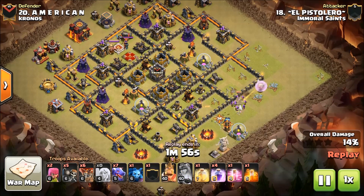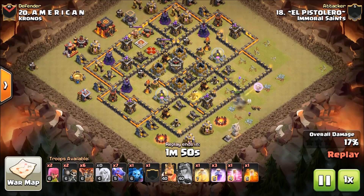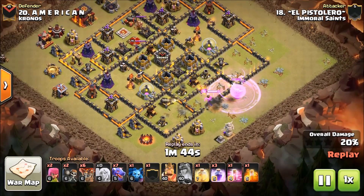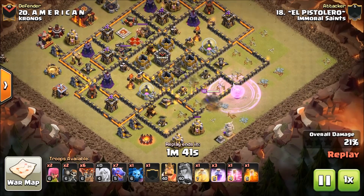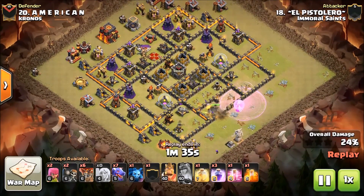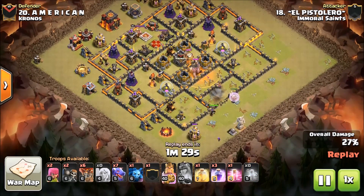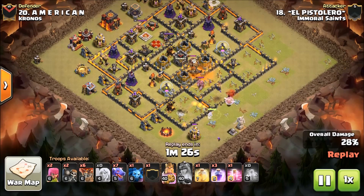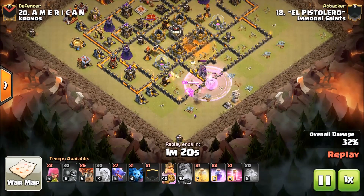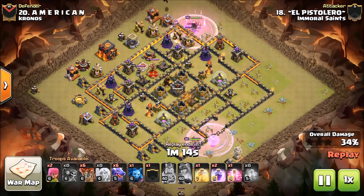El Pistolero is definitely living dangerously and I don't know that he wanted to rage at that point. Nice rage on the wall breakers — that looked really nice. I am very wrong, guys — he could theoretically get three ADs here if the queen goes around, and she will. El Pistolero showed Dragoon that he is going to get three. Great job El Pistolero — he sped up the queen just to get that last AD so he can start his drag run.